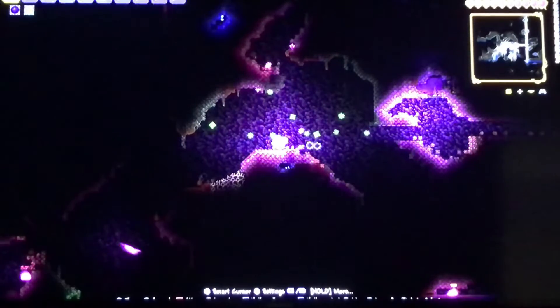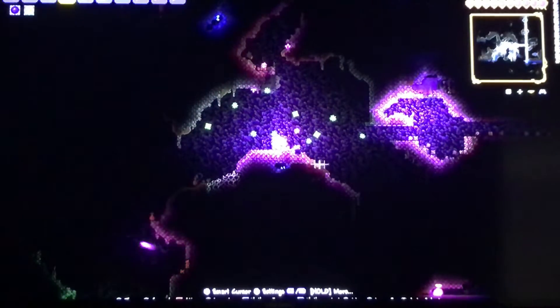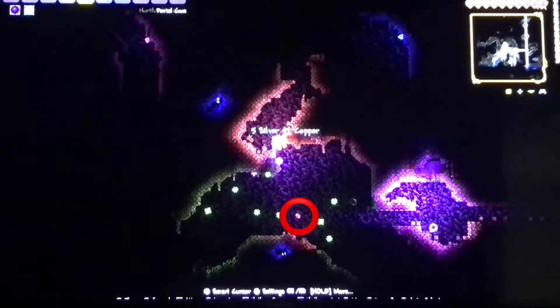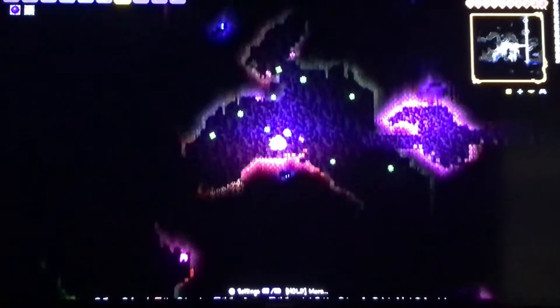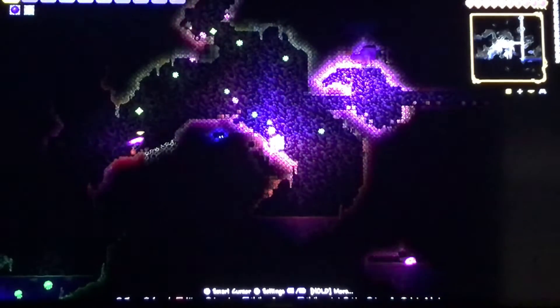Hey guys, it's me here, and today we are playing Terraria. Today we'll be showing you guys how to get Souls of Light and Souls of Night. Right here is the Soul of Light - you see that? It will be like a pink sphere. All you need to do is head into the Hollow biome and head all the way down. You get the Hollow biome after you defeat the Wall of Flesh.